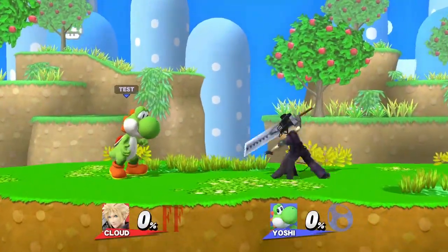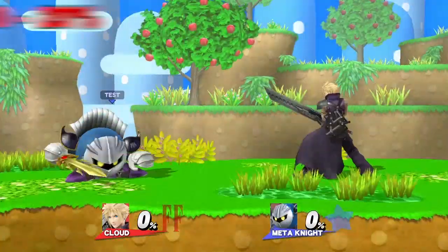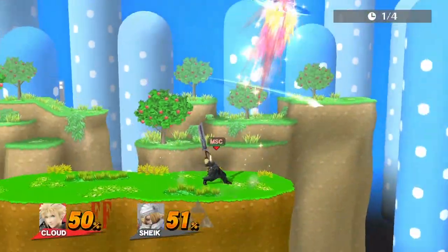Because of how long Cloud's down tilt animation is, there isn't much it can combo into other than climb hazard, which works between 0-20% — though you must get them with the late part of the down tilt.